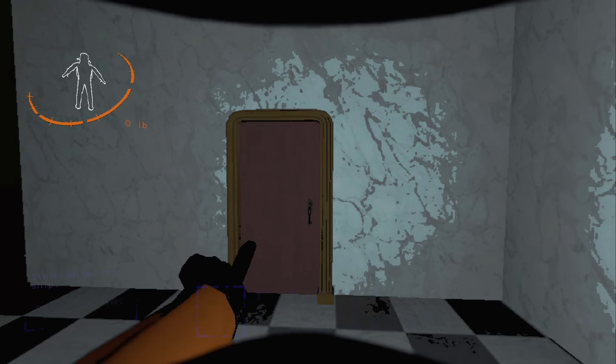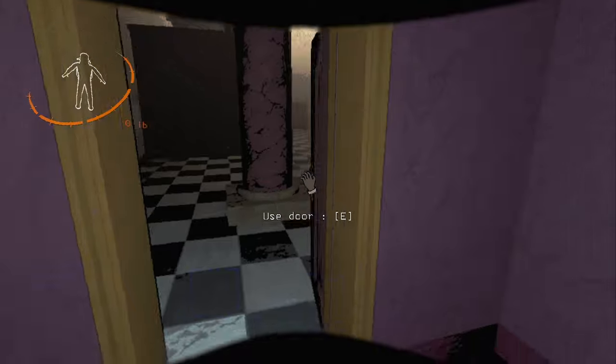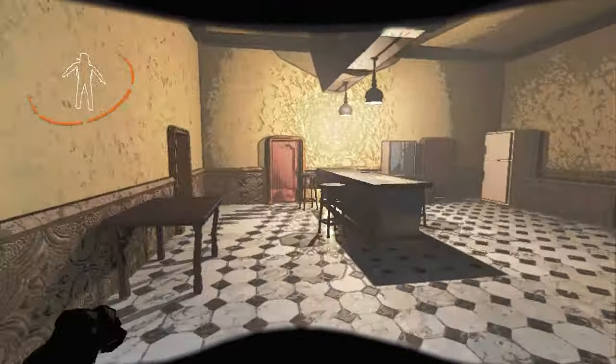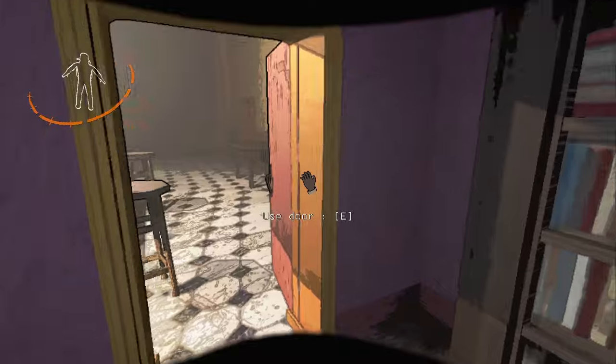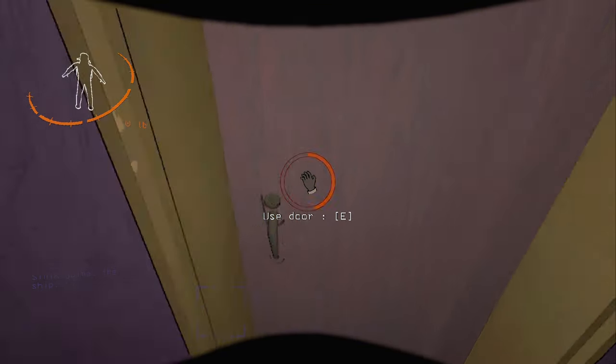Today I wanted to show you how you can find your way back to main without needing the doors. As you probably know, the door is always open towards main — that door opens towards main, that one too, that one too. So if you're lost, just look at the doors and you'll know which side you need to go. When they're closed, left means towards main.